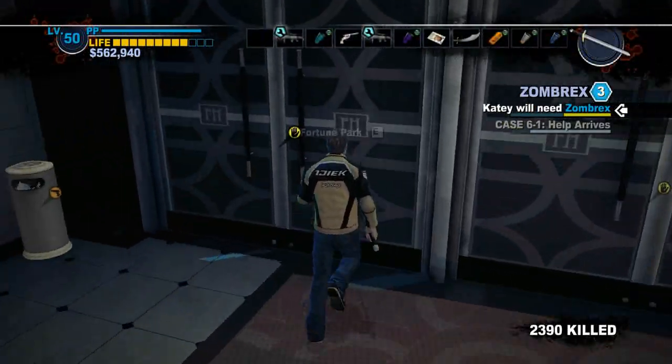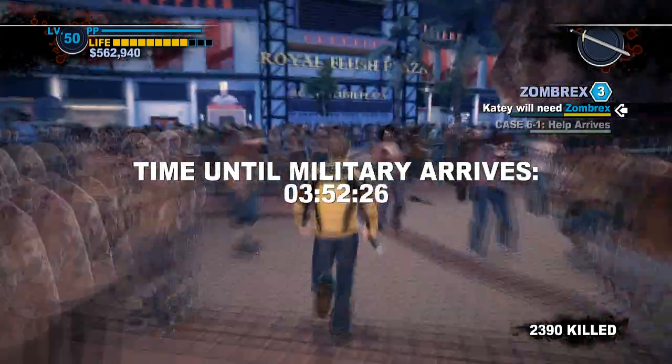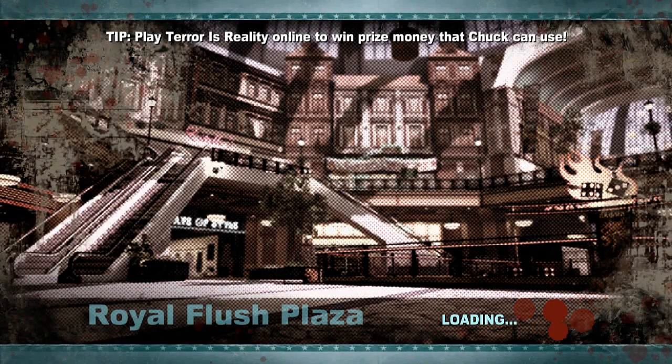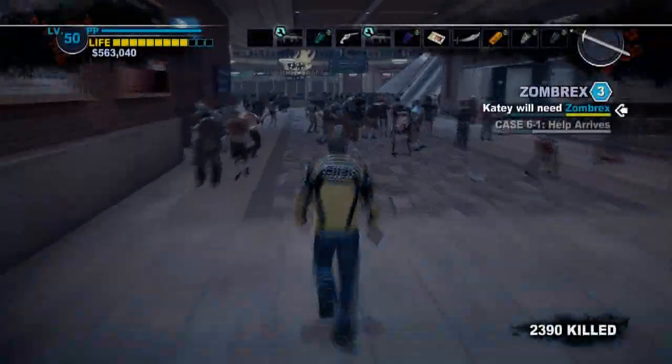After this we're going to go to Guitar World — the store where it has the guitars. Going over there, going to the Royal Flesh Plaza, and then from there we're walking into the guitar place and we're going to pick up the wheelchair that is there.